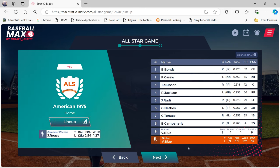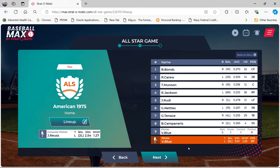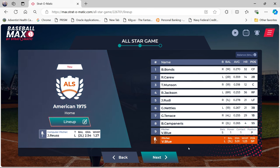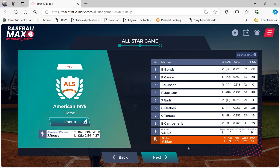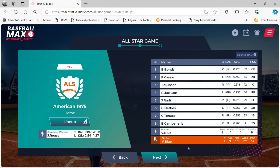The American League lineup: Bobby Bonds leads off and plays center field, followed by Rod Carew at second base batting second. Thurman Munson will be the catcher batting third. Reggie Jackson bats cleanup in right field. Joe Rudy bats fifth as left fielder. Greg Nettles bats sixth at third base. Gene Tenace will be the first baseman. Bert Campanaris will be the shortstop. And Vida Blue bats ninth, probably no more than once. That lineup will face Jerry Royce.